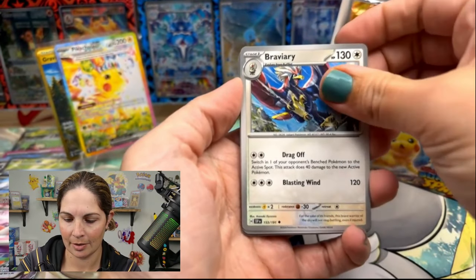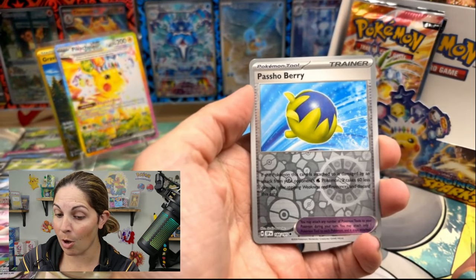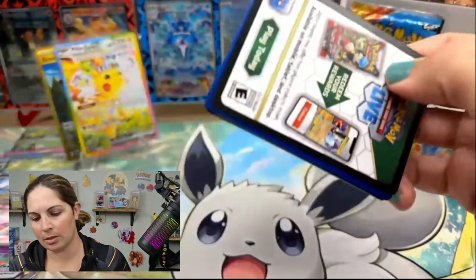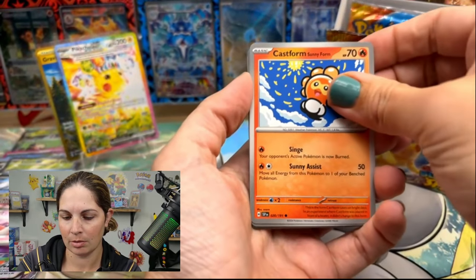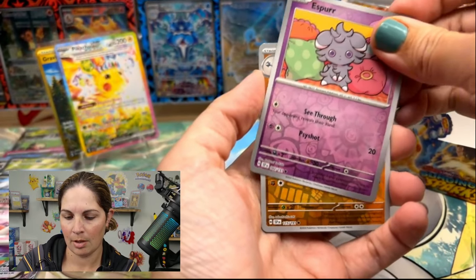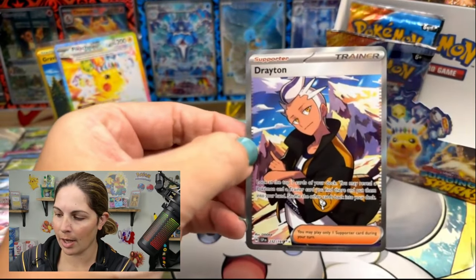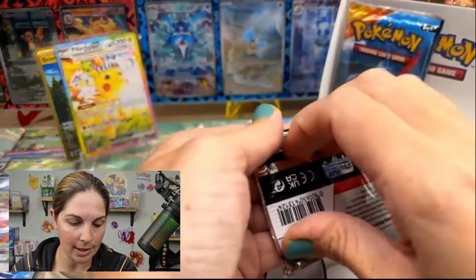Look at the Diglett! Excadrill, Bouffalant, Passimian into a Skeledirge. Last four packs — there's one hiding back there. Doesn't want to come out and show itself — we will find out what secrets you have in there. Exeggcute, Castform, Espeon, Victini, Esper, Glimora, boom — Drayton. Needed some trainer cards — I don't really know if we pulled a trainer card yet. This box is broken — I'm about to show you guys how many hits we have.